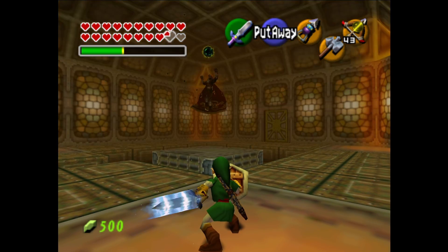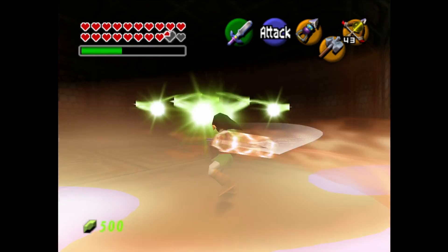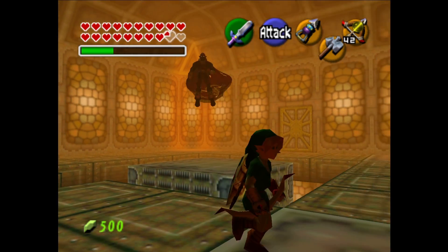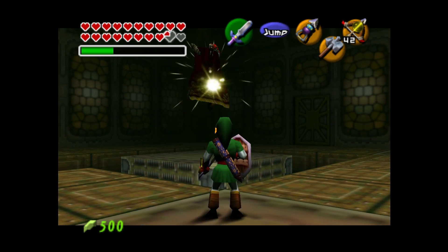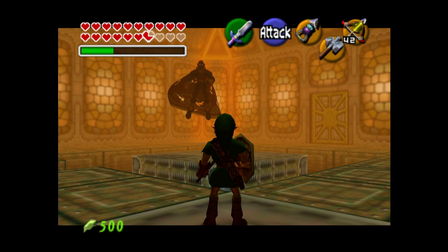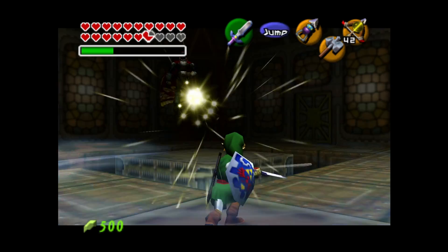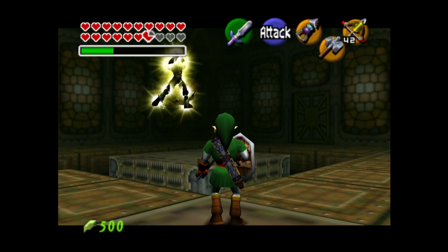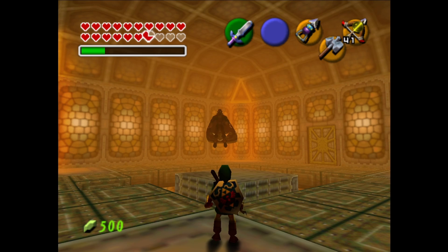This is his big boom attack. One time I was racing my friend in a randomizer and we were both at Ganon. He couldn't figure out how to reflect that attack and Ganon kept using it like ten or eleven times in a row. My friend just kept getting hit by it and dying because he only had like five hearts. It was a disaster and he kept asking me what to do, and I'm like — bro, you're ahead of me in this race right now, why would I help you?